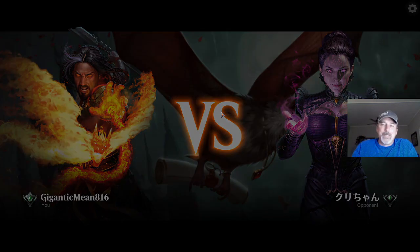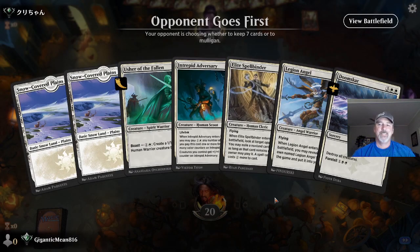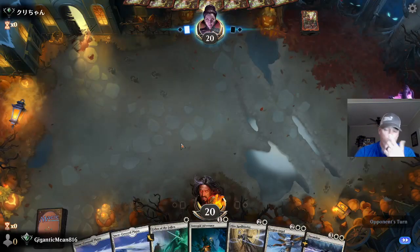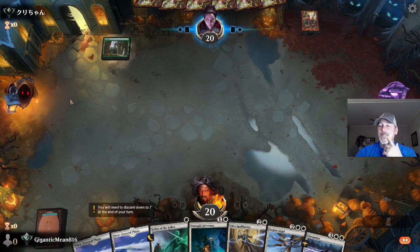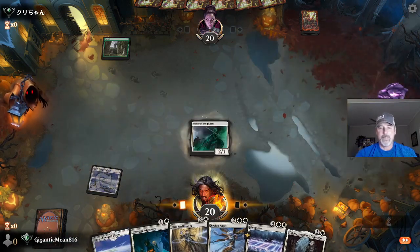Going against a mono black player. Doomskar in hand — feels a lot better. One, two, and hopefully we'll draw a land. Of course we're on the draw, which kind of sucks. Oh great — well start slapping it on them then. Let's see what we got here.